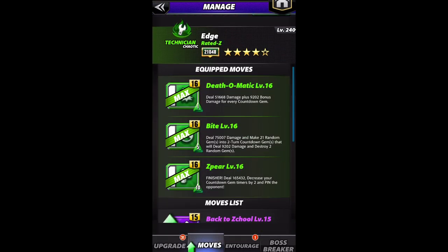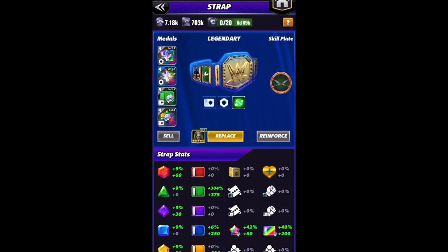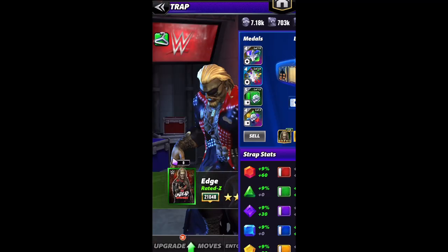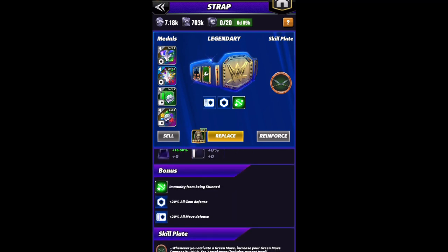On Zombie Edge: green one is the Spear, which decreases the countdown gem timers; green two is the Death-O-Matic, which does damage per countdown gem; and green three is the Bite, which makes random countdowns that destroy random gems. I have a tier five 200% green move metal belt, split half armor, half padded.